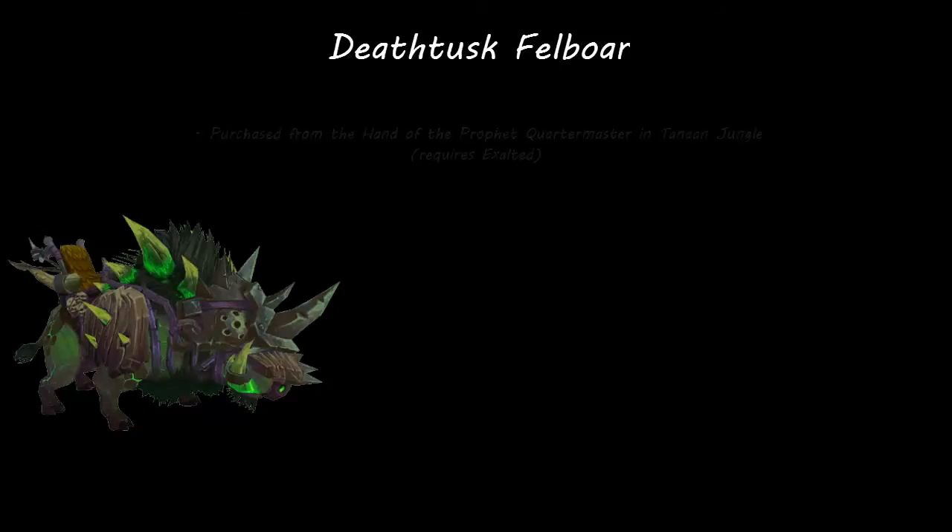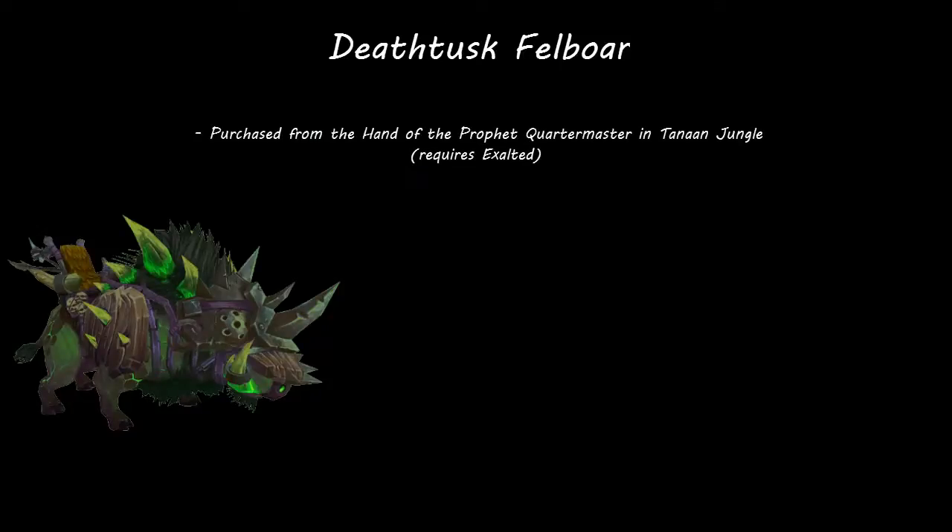The Deathtusk Felboar can be purchased from the Hand of the Prophet Quartermaster in your faction's quest hub in Tanaan Jungle. It costs 2,000 gold and also requires you to earn Exalted Reputation with the Hand of the Prophet faction before you can buy it.